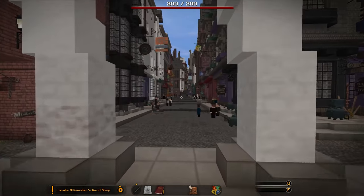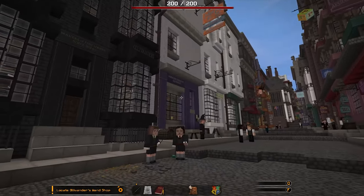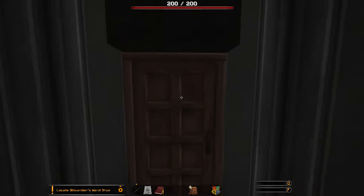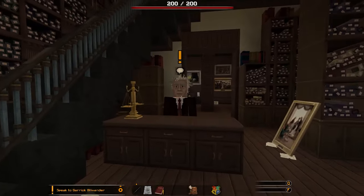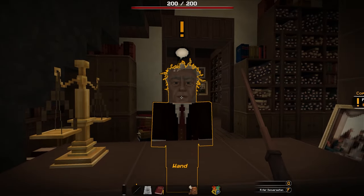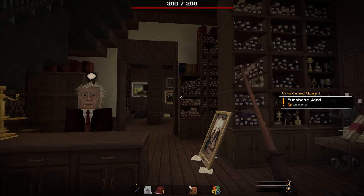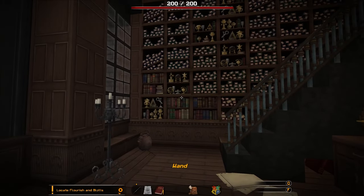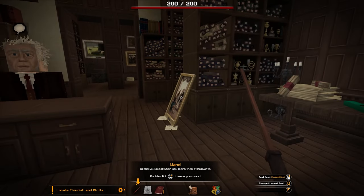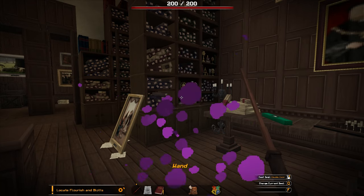So we're heading to Ollivander's now to get our wand, and then we have a couple other stores to go to now that we have money. Ollivander's looks like it's actually right here — that's why we weren't able to do any spells before, we need a wand first. We've managed to get our wand now. Can we actually do any spells with it? We actually have to go to Hogwarts and learn some spells first. But we have a wand — and we can flourish it. Look at that, I made a bunch of purple stuff appear.